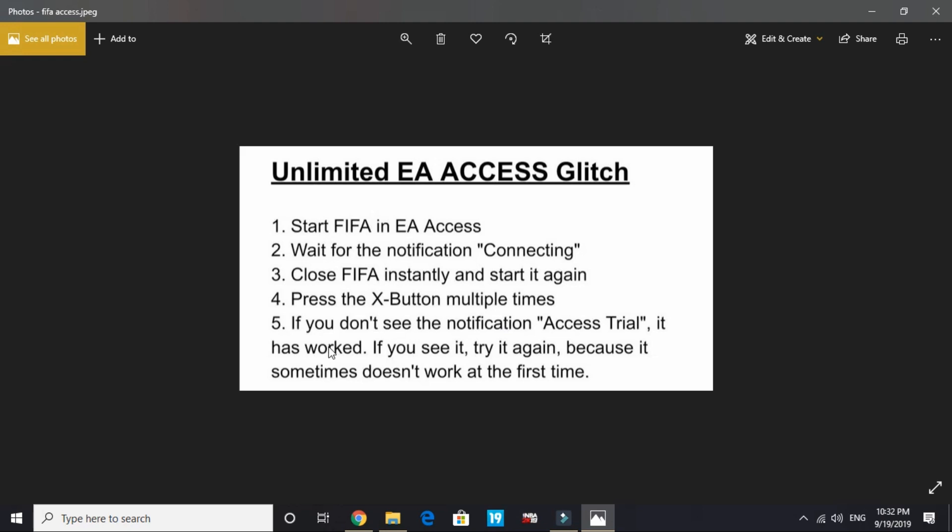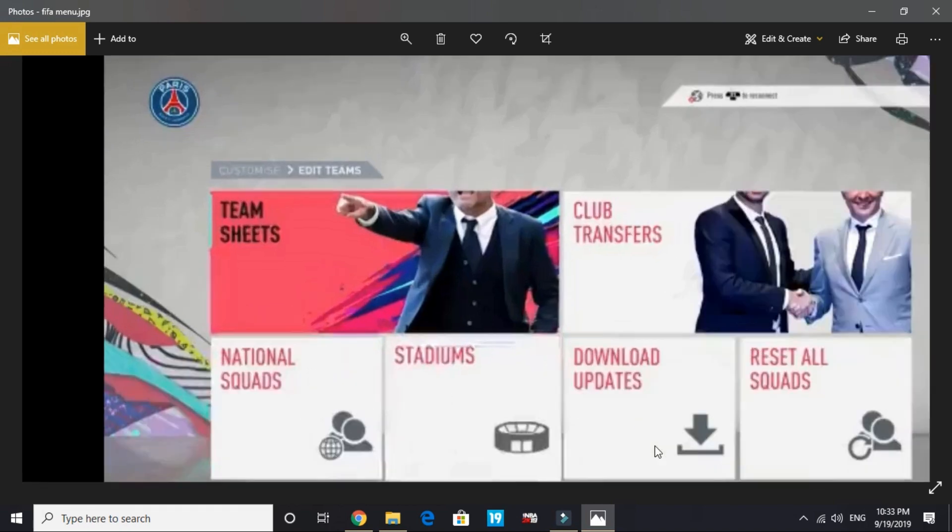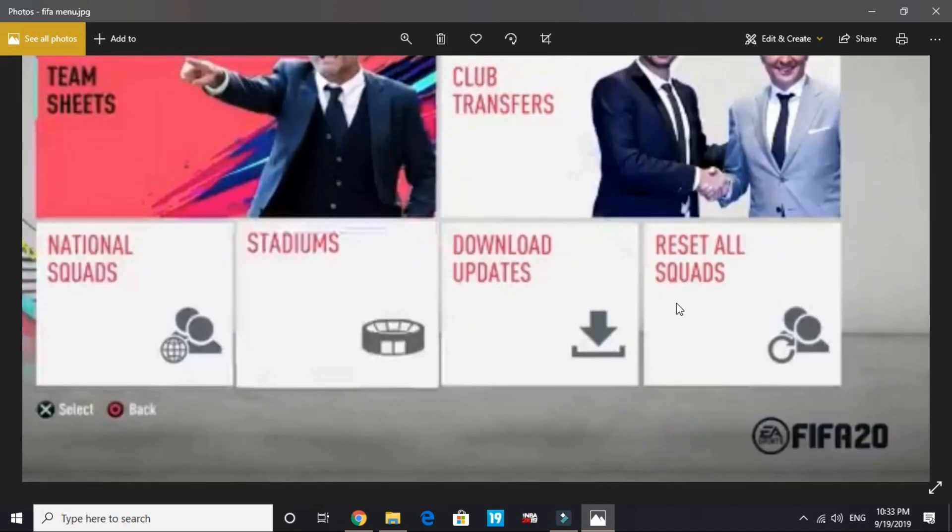If you don't see the notification 'access trial,' then it has worked. If you do see it, try again — it sometimes doesn't work the first time. Keep trying for at least 15 minutes. All you have to do is start the game in EA access, wait for the 'connecting' notification, close FIFA instantly, start it again, and press X multiple times. Another confirmation is if you can see the EA FIFA 20 logo in the lower right corner of the menu — that confirms the glitch has worked.